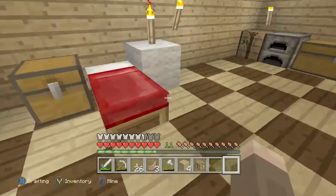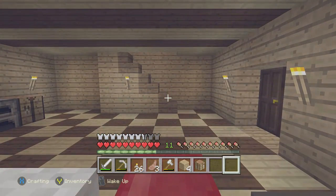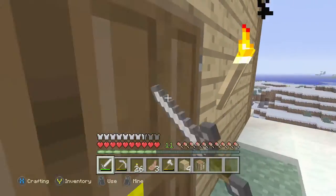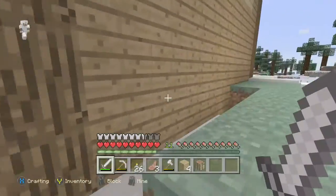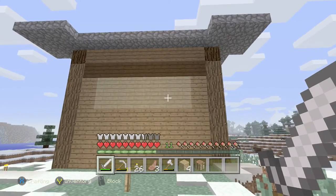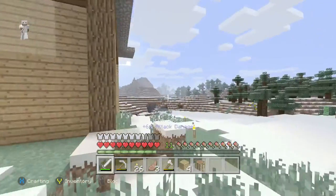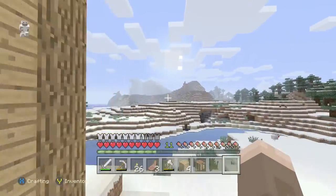I actually like my house a lot. Somebody pointed out that the back of my house looks like a shulker shell or something. Let me go to sleep real quick so it's daytime and I don't get shot by skeletons. Apparently somebody said it looked like a shulker box or a shulker in general. I guess I don't really see it. My house is finished except for the windows — I still gotta fill those in.